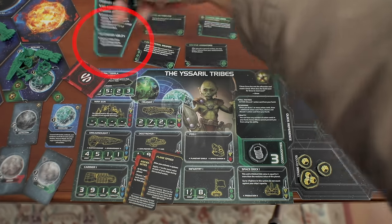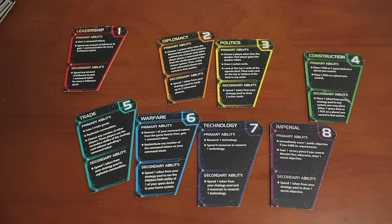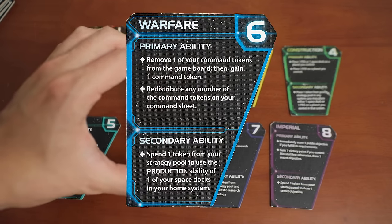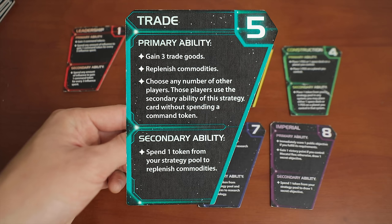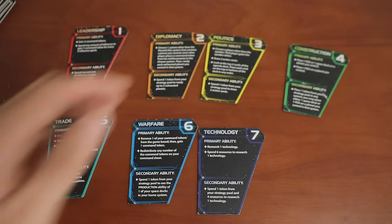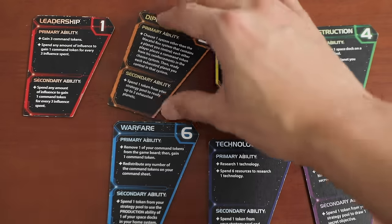Besides dropping a token, players can also use their strategy cards once a round. At the beginning of a round, everyone picks a strategy card, which gives them an extra special action to use that round. This allows a lot of diversity in how you want to approach the strategy of each round. Do I want to go super aggressive this round? Maybe I should pick warfare. Am I running a little low on resources? Maybe I should go leadership or trade. Because you can see what everyone else is taking before the round starts, you can also get a good idea of what everyone is trying to do, and then subsequently play around that.